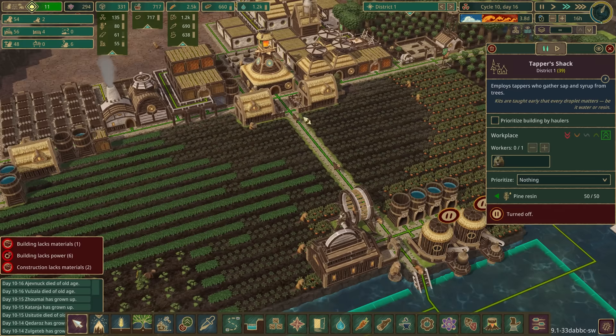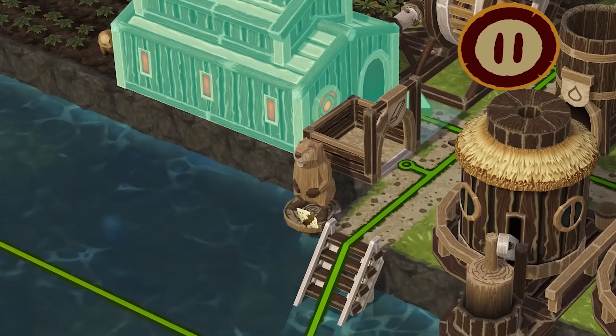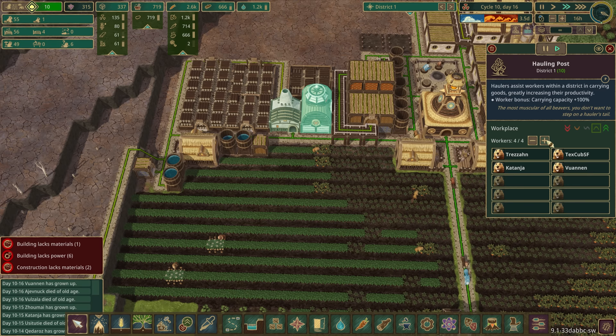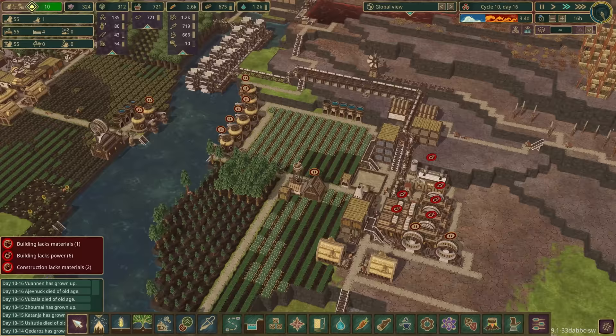We've got eight unemployed beavers - let's get you working in the farms! These farms over here are full up, you're working, Louise is making the planks for us because we've got a wheel of fortune going on there. What other jobs have we got? We need to get our science going as well - we're getting very low. We can get some haulers in there.